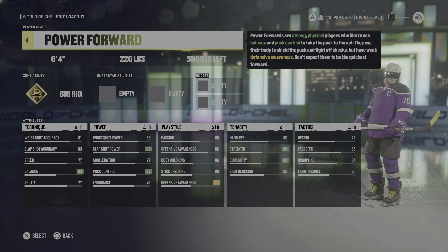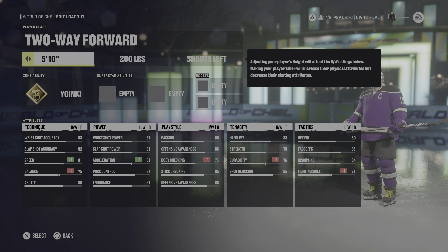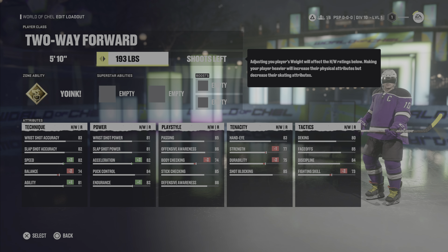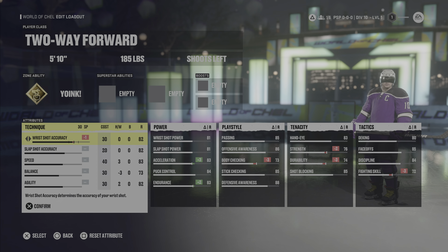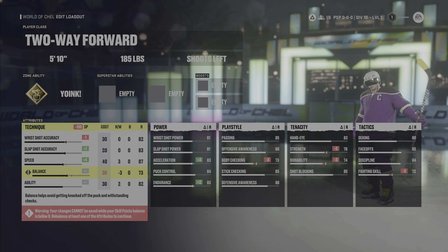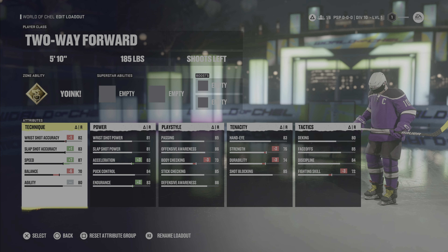Jumping into the next one, we're looking at the two-way forward, which is one of my favorite builds in the game. I decided this year to go with a 5 foot 10, 185 pound player. Coming down to technique, I put the wrist shot accuracy at 82, slap shot accuracy up to 83, speed up to 87, balance down to 70, and agility at 80.